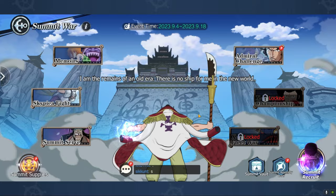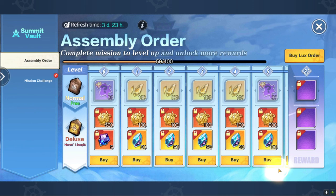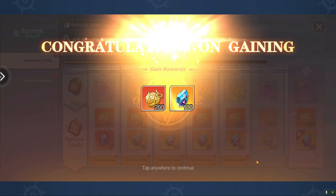First thing I want to do is jump into Summit Vault. I think Summit Vault is a fantastic place to be spending your diamonds at the minute. In particular, I want to be buying this pass here. It's 128 diamonds. We buy this, we go 25 more fruit up. That's just going to be super worth it for us. There we go, that is now bought.